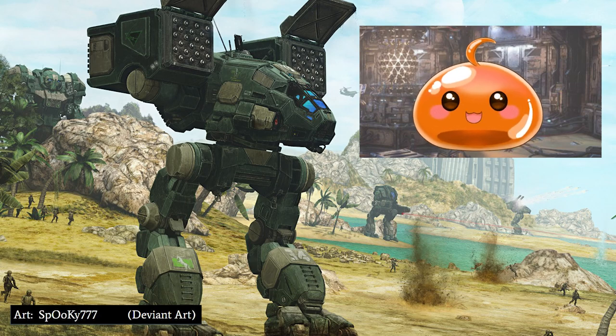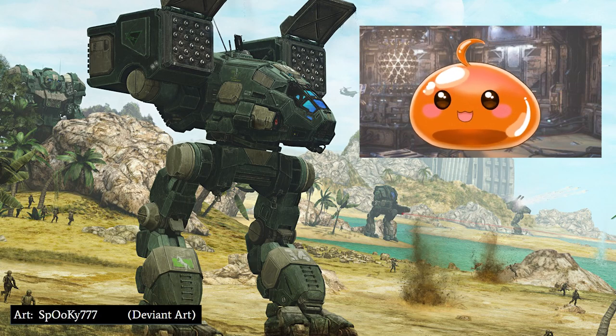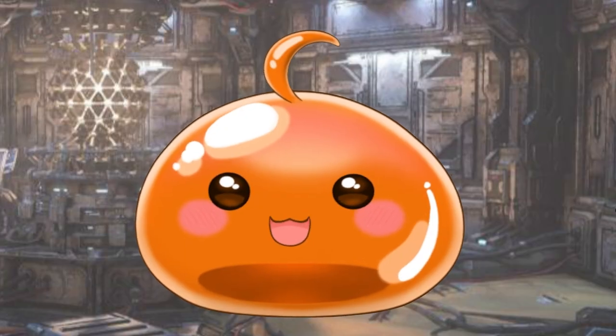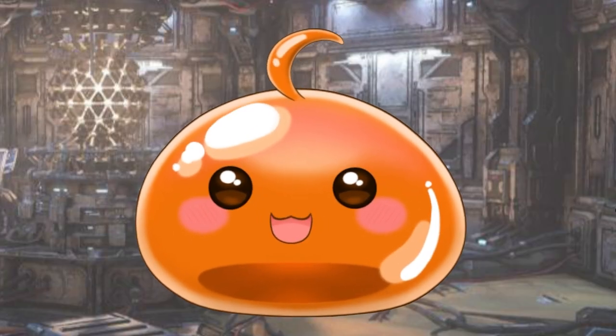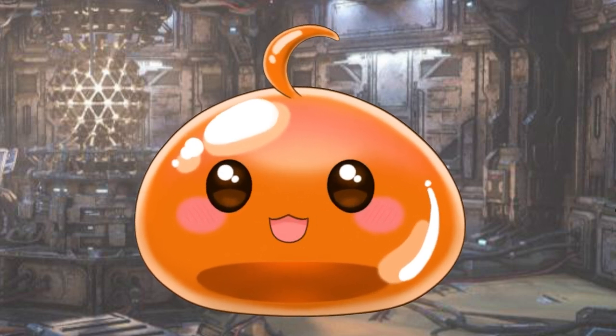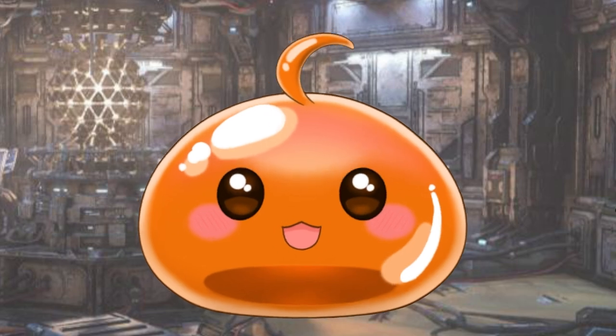We've developed some new fighting techniques for the Catapult Commander, and with your permission we'd like to proceed to field tests. If these new tactics work, it just might make the Catapult one of the most underrated mechs in all the Inner Sphere. Let's go over the Catapult stats in Battletech Classic and how to use it to its maximum potential. After that, I'll show you an experimental design so our pilots can push beyond the limits of the original.